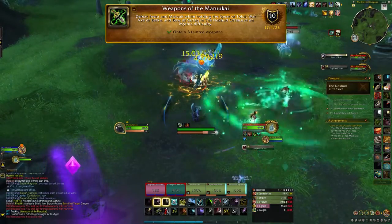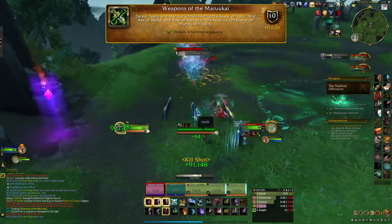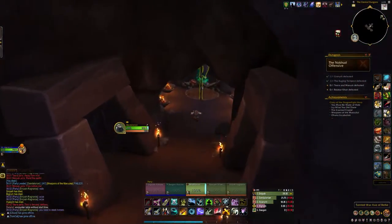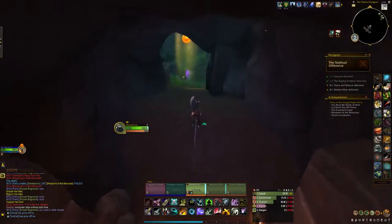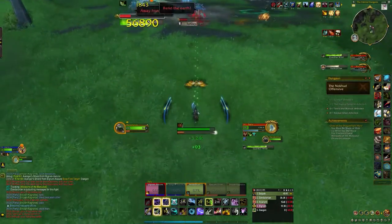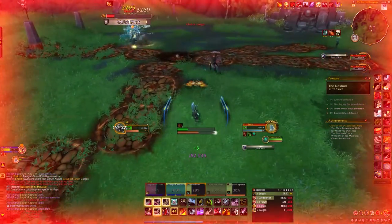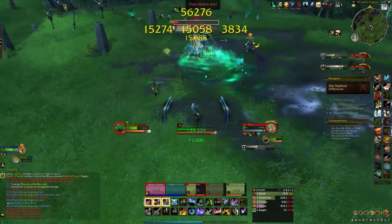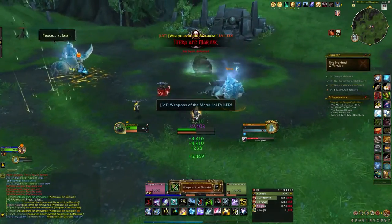The next achievement is Weapons of the Murakai — defeat Terra and Murak while holding the spear, the axe, and the bow in the Nokhud Offensive. Clear the area around the bosses — there are caves containing a weapon each: a spear, an axe, and a bow. Get a player to pick each one up. Each has a detrimental effect: the spear causes players to take 20% more damage, the axe reduces movement speed, and the bow reduces incoming healing. With a higher item level now it should be relatively easy to handle. Make sure nobody dies during the fight as dying cancels the achievement. Once everyone is alive and still has those buffs, that gives you Weapons of the Murakai.